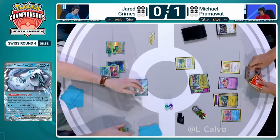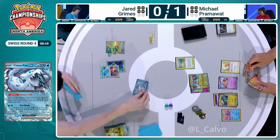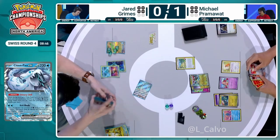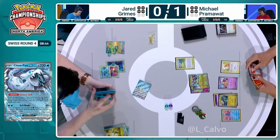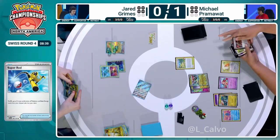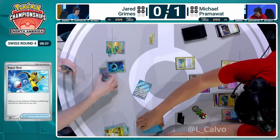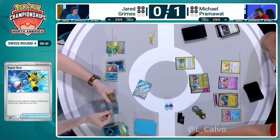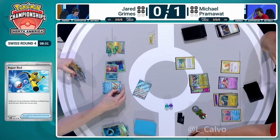Here it is: Boss's Orders from Pram straight into Cleffa benching. We see an energy attachment to the Drakloak — it's all you need to do here. You're going to take out the Bibarel as expected — you've leveled up the prizes, but it just means that Jared has no play this turn. And it means Pram can win next turn. All he needs to do next turn is KO Greninja or something else, put the residual damage onto the Iron Hands, and there's one prize away. It's just horrible that Jared has to put 60 hit point Frigibax down onto this board knowing you're just feeding Pram more prizes. You have one 70 hit point to recover right now, and this is why Chien Pao is less popular.